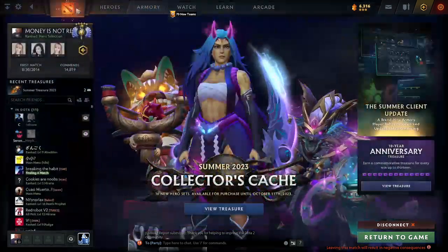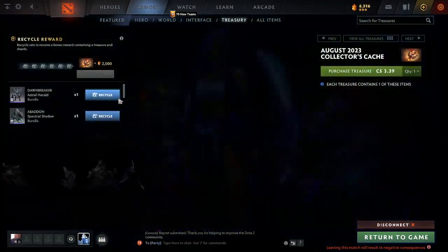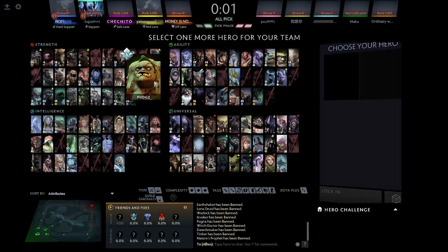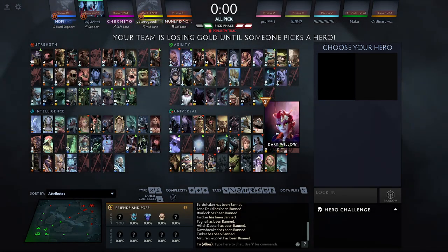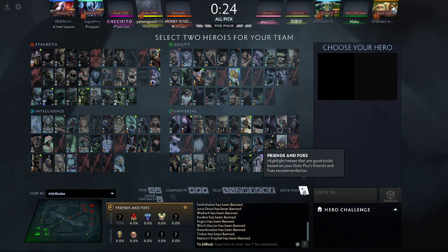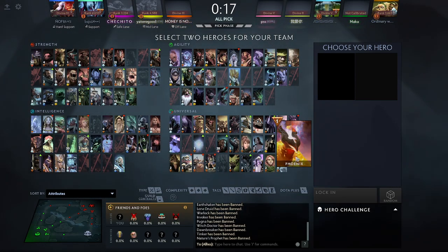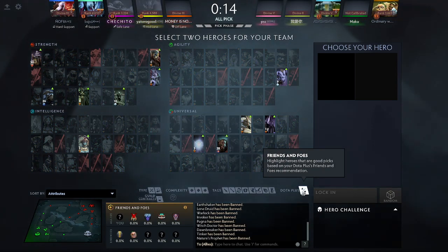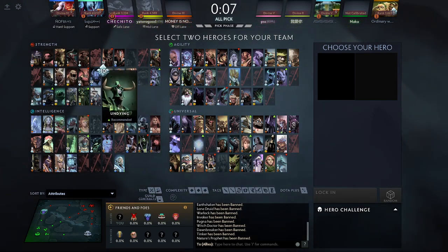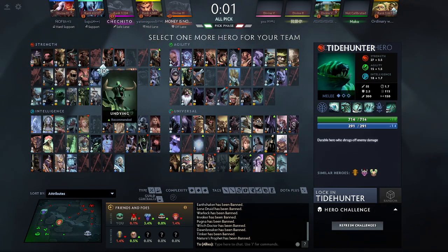Wait, where's this store? Can this guy pick or what? Earth Spirit and Pudge. Looks like an Alchemist game.